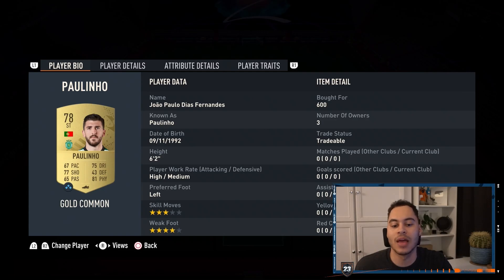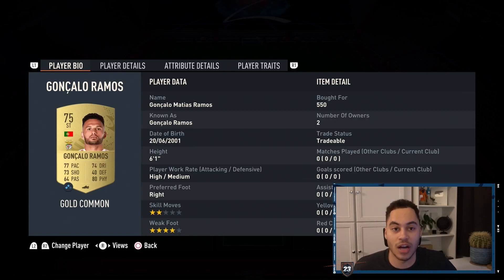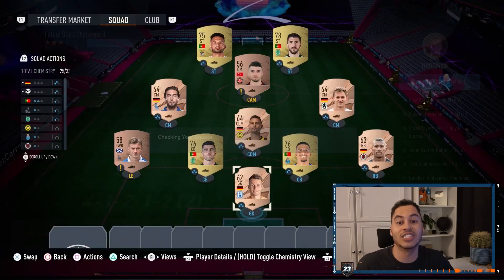Then up top we have Paulino and to the left of him we have Goncalo Ramos. That rounds out the squad for challenge number 8.